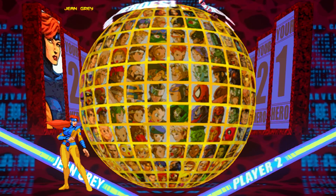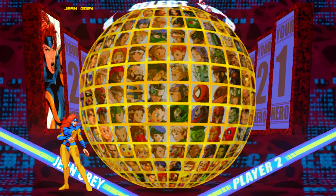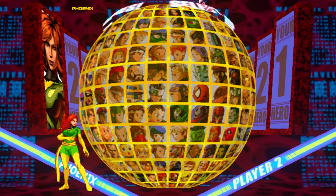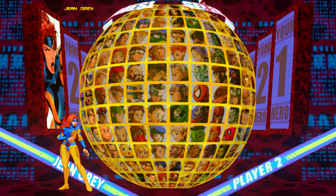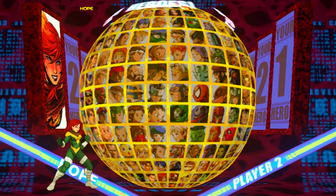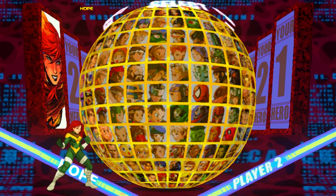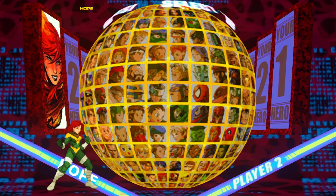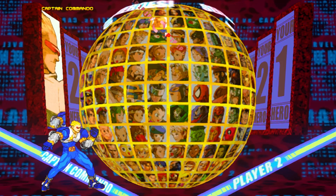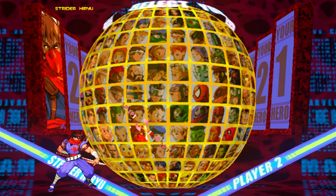There's another example of secret characters layered on top of one of my added characters, which is Jean Grey. When I tap the tag button it toggles through different variations of Jean Grey, which is pretty insane. Outside of that, I left her daughter up in the secret area above her because she's not Jean Grey — she's her daughter. I keep characters who aren't based on a selectable globe character in their respective secret areas.